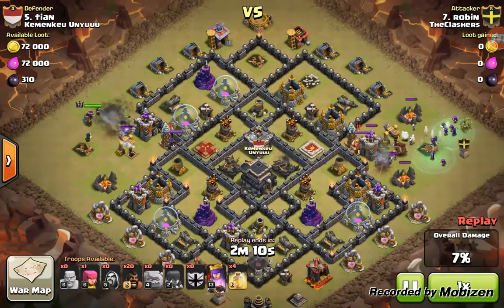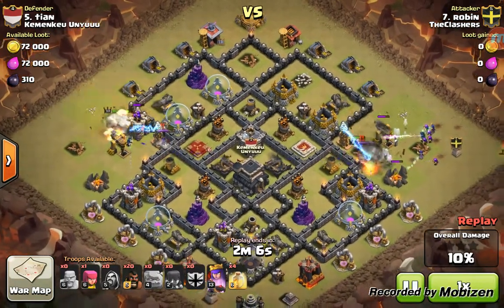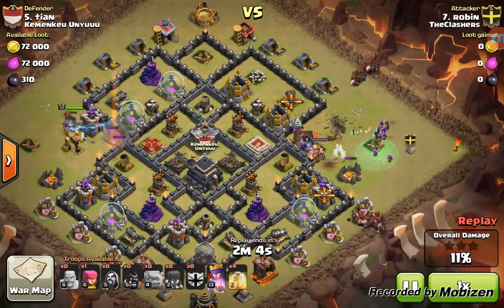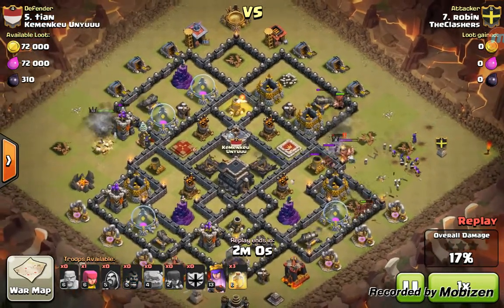On the other side he's looking to kill that queen, so he sends a golem as a distraction and his Archer Queen. Now he's sending in a couple hogs to kill those top buildings.